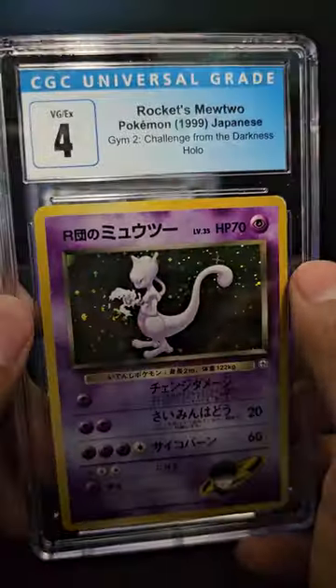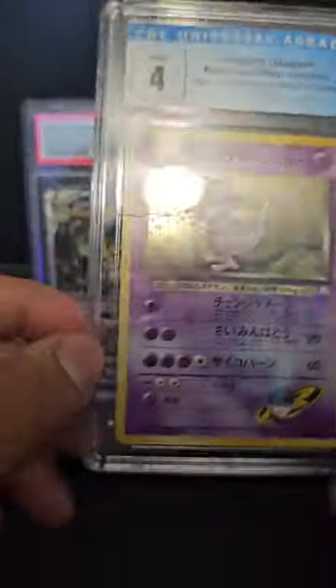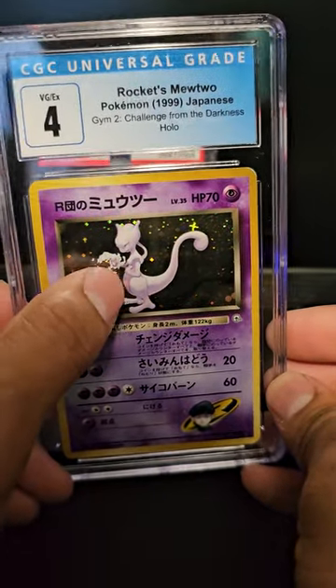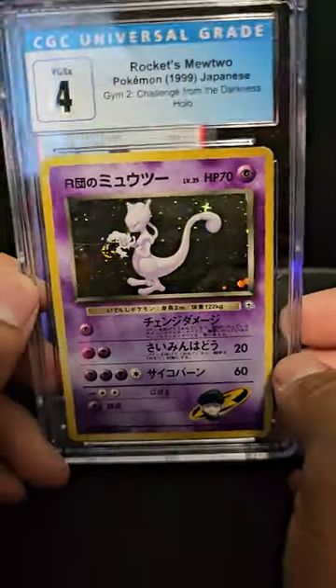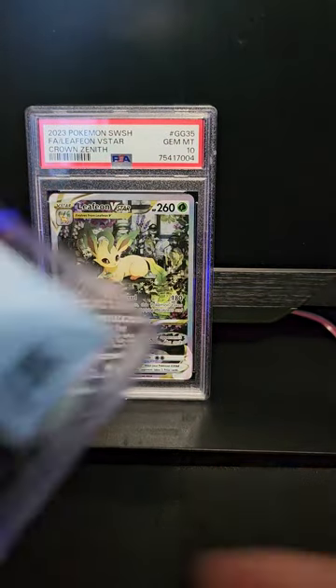Oh, a Rocket's Mewtwo - graded a four. Look at that swirl! It almost matches right there with his little power move. Look at that.